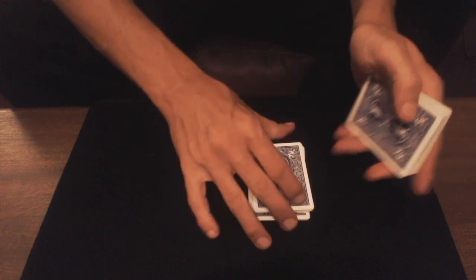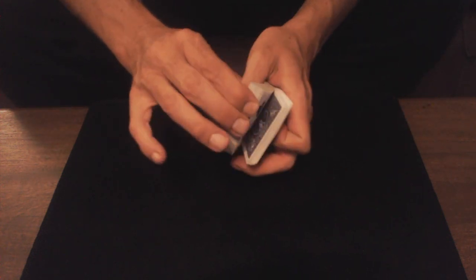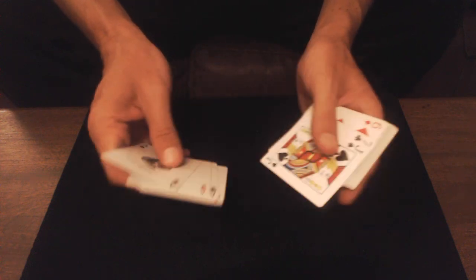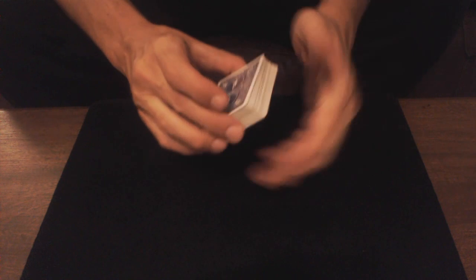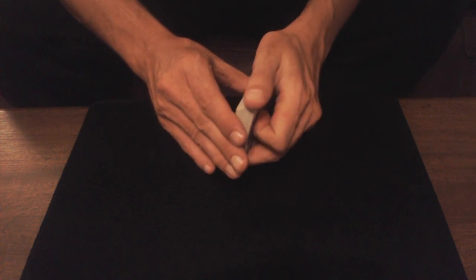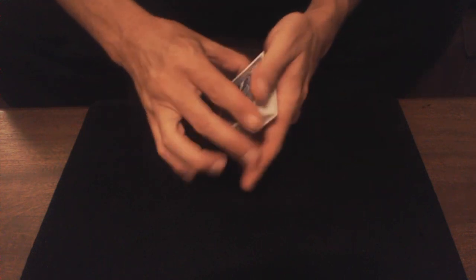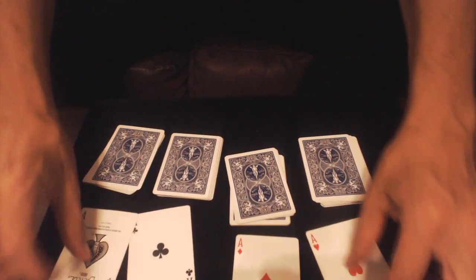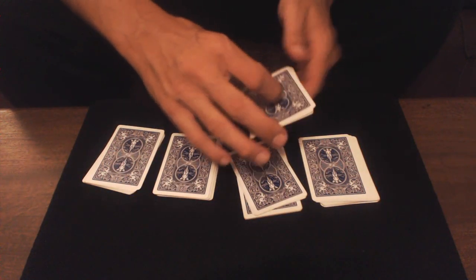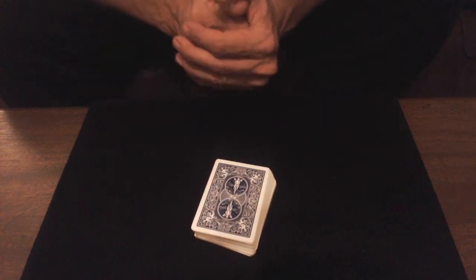Voilà, j'espère que cette petite production d'as vous a plu. C'est pas le genre de magie que je propose en général, mais j'avoue que j'aime beaucoup. Le fait que vous mélangez les cartes avant est très important, ça va impressionner votre spectateur. Vous jouez sur l'intuition et le toucher. Le spectateur va se demander comment vous pouvez trouver les quatre as. N'hésitez pas à liker la vidéo, à commenter et à vous abonner. On se retrouve très vite pour de nouveaux tours, merci à vous !